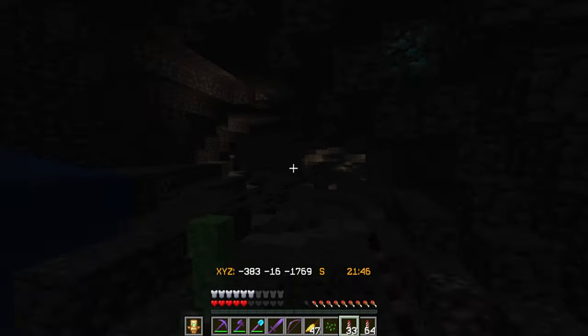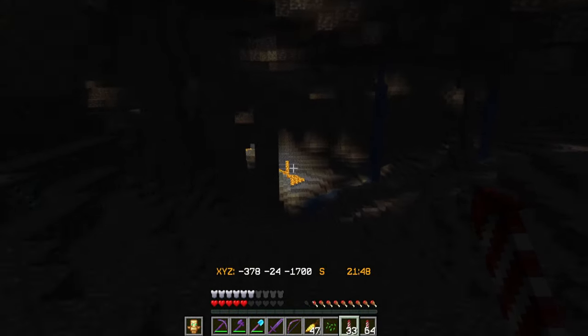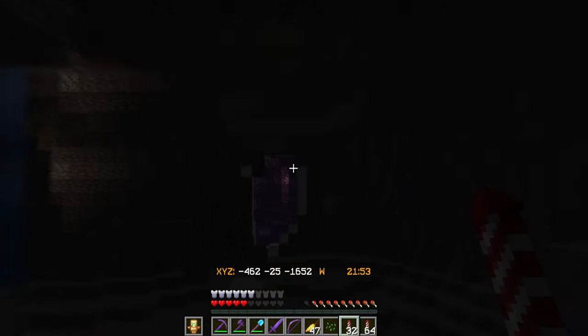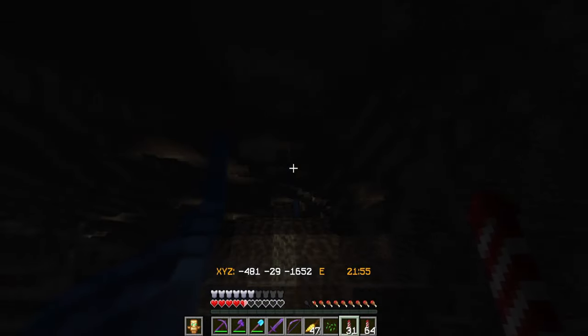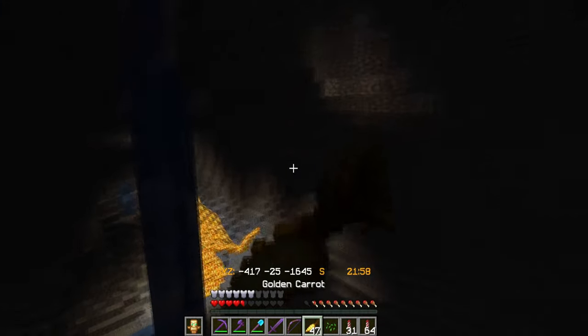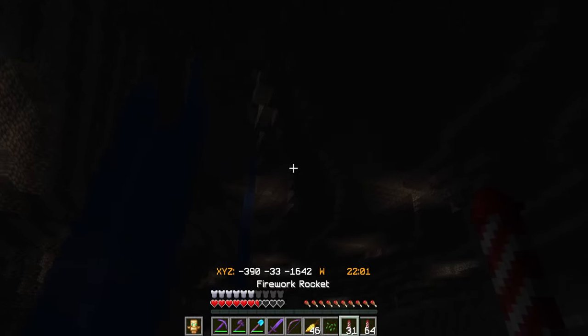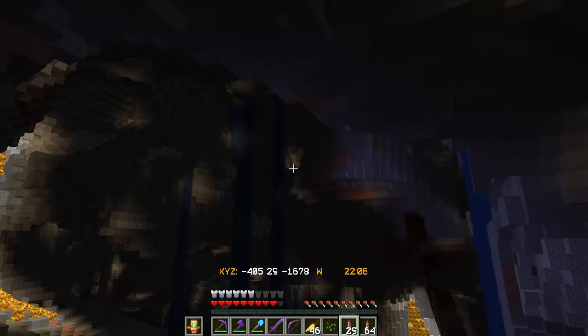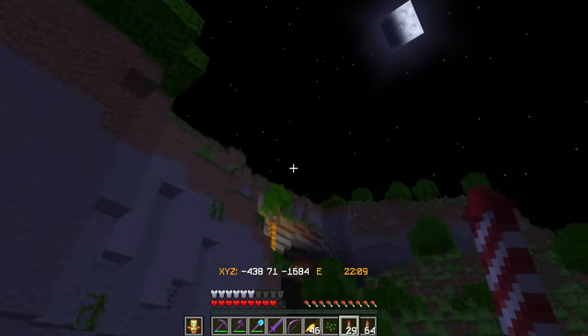There's some of the new dripstone cave formations - not new, we've had dripstone - but some of the new cave dripstone. How sick is this! I probably don't want to go in there but flying through it is so weird. There's a geode too. I've never been able to just fly underground like this. Let me make sure I eat real quick - I have to figure out how to get back out.